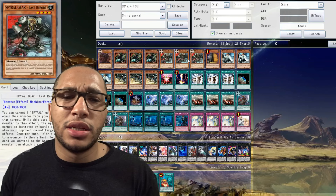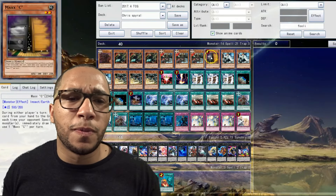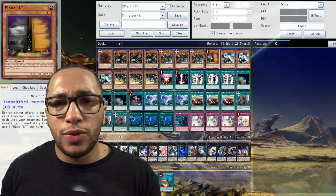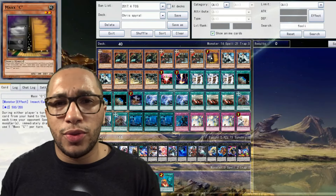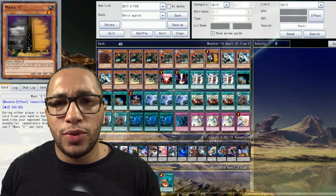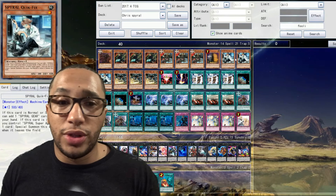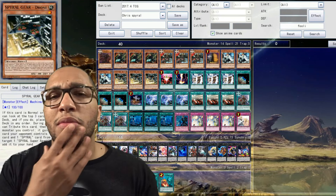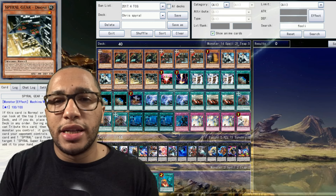Three Spyral Last Resort. That card is so good for what it does. Making your Agent indestructible by battle, by card effects — by targeting effects, really — is so good. He can equip to more than just an Agent, and you can search for your Quick Fix to stall the opponent. You can do so many combos. So good at three. I thought it was going to be a two-of, but three is definitely a staple.